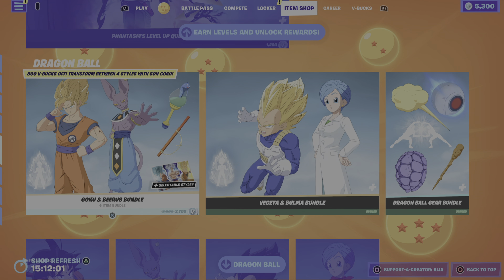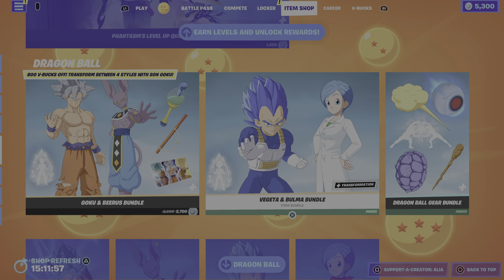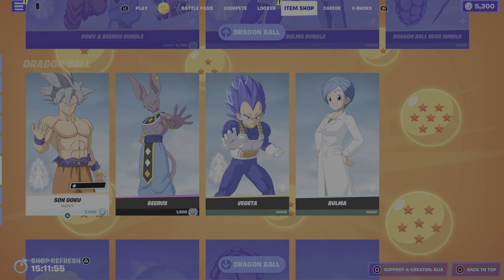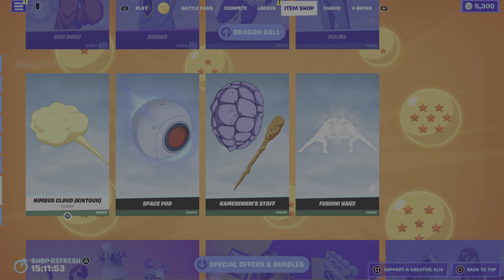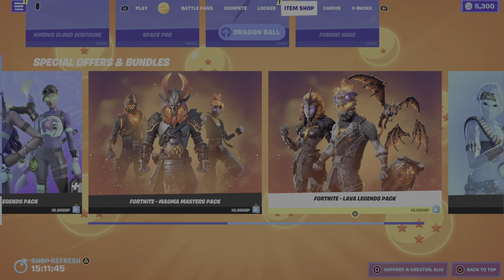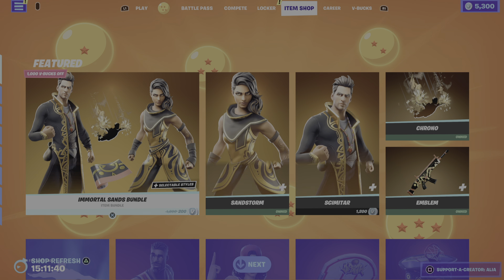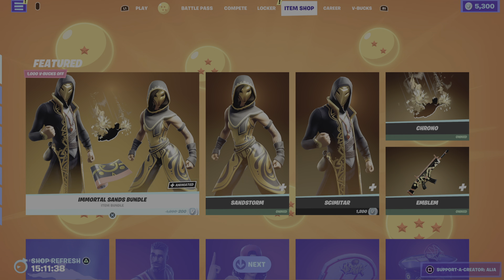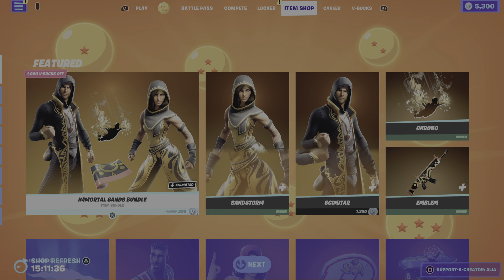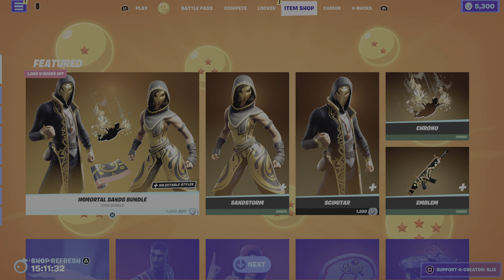Moving on to the Dragon Ball Z section of the item shop, we have Goku and Beerus, Vegeta and Bulma, and then the Dragon Ball gear bundle. Really really cool — definitely come grabbing these guys, I'm going to be jumping on later and doing the challenges. That was the item shop from last night, hope you guys enjoyed this video — it might be a bit short and sweet because I didn't go that in-depth on the Immortal Sands bundle.